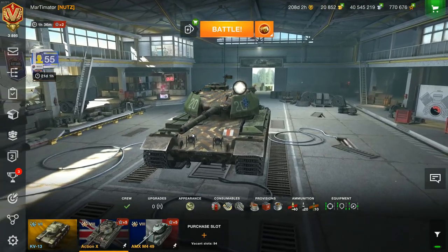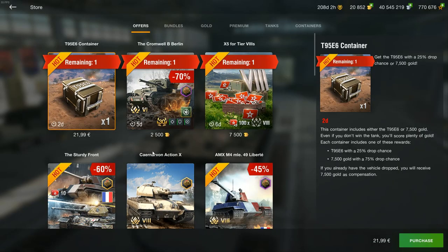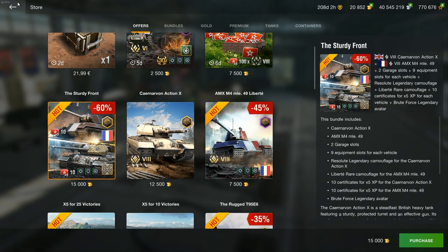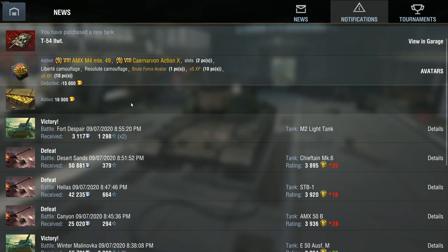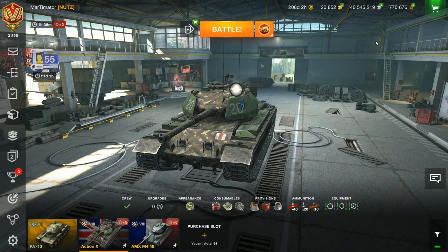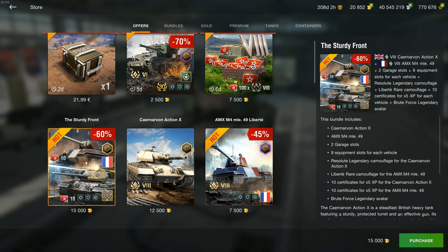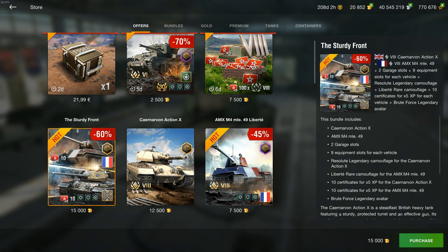Hello there fellow humans and welcome to this video. Today I'll be looking at the Caernarvon Action X and the AMX M4 49. They're currently sold in the store as a bundle for 15,000 gold, and if you bought one of those gold boxes for 16,000 gold — about 20 euros — you can get two of the best tier 8 heavy tanks for only 20 euros. I do not recommend buying these on their own because the pricing is ridiculous, but if you have that gold box, 20 euros for two of the best tier 8s is very very good.